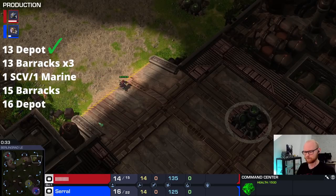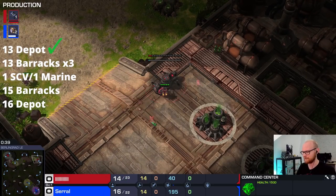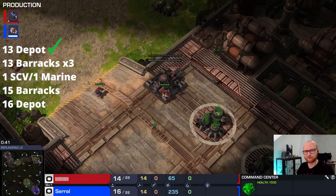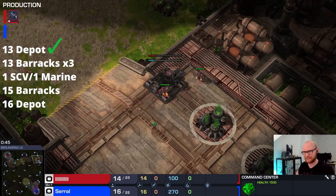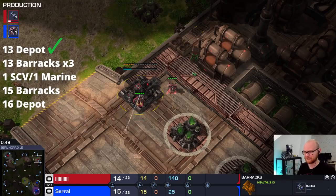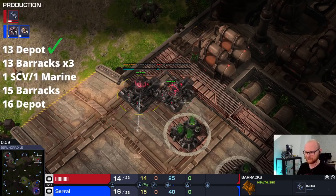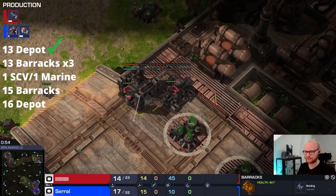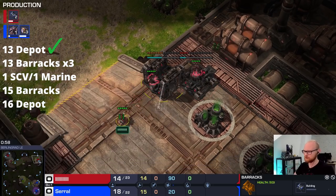This build does have some room for mistakes. Here I actually made a mistake having my depot about 5 seconds late and making one extra SCV. The timings, if you want to do the build properly, are incredibly simple: 13, 13, 13, 13. You get a depot at 13, a barracks at 13, the second barracks at 13, and the third barracks at 13 supply. Here I accidentally made one SCV before, so that was already my mistake.